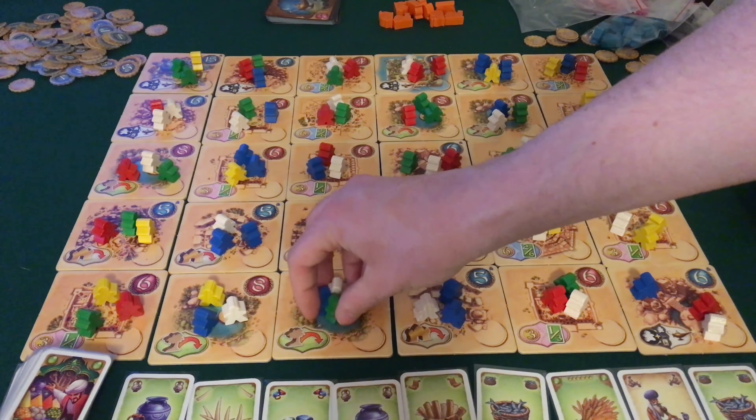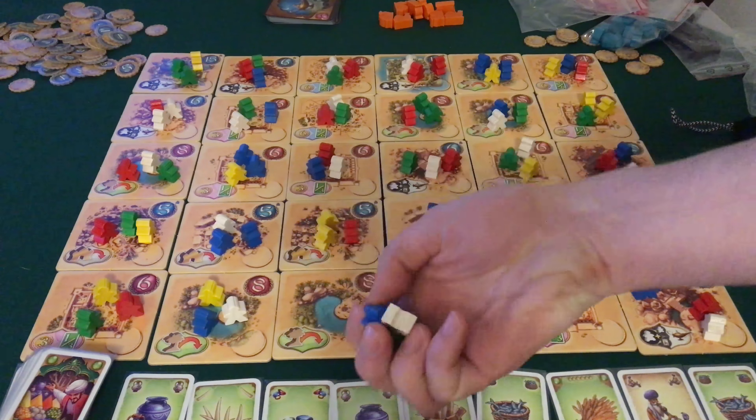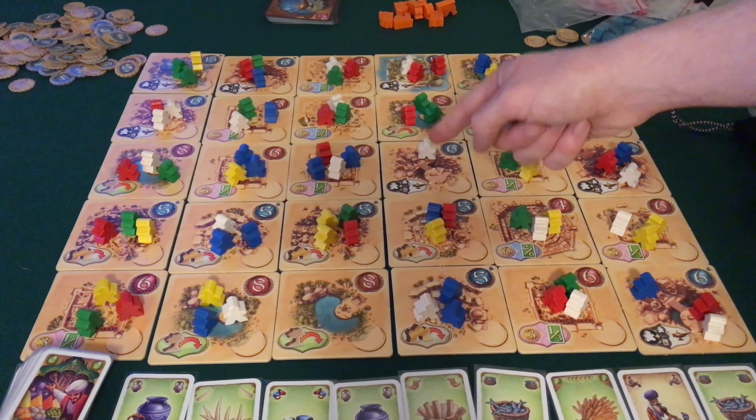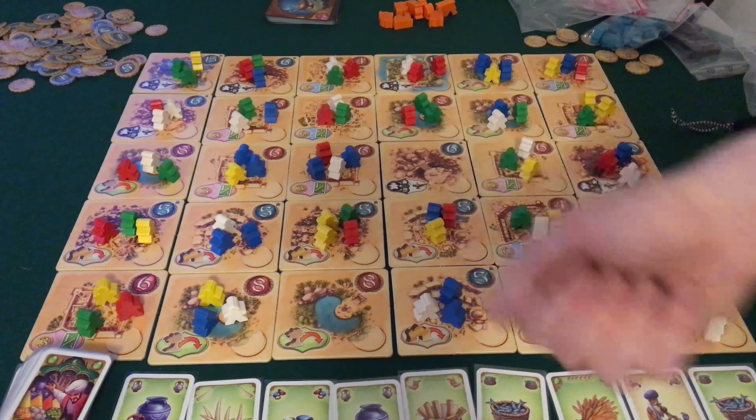In primo luogo l'ultimo meeple che si posiziona deve finire in una tessera contenente almeno un meeple del medesimo colore. In secondo luogo non è permesso il movimento in diagonale e non è possibile tornare immediatamente indietro nella casella appena lasciata. Ad esempio potrei prendere questi tre meeple di questa casella, lasciarne uno qui, uno qui, e il bianco lo lascio in una casella che possiede già un meeple bianco.